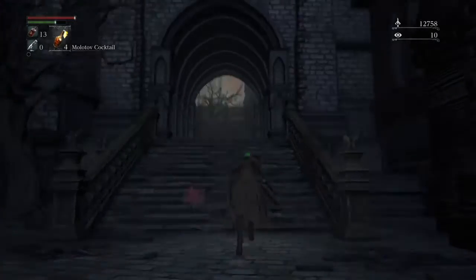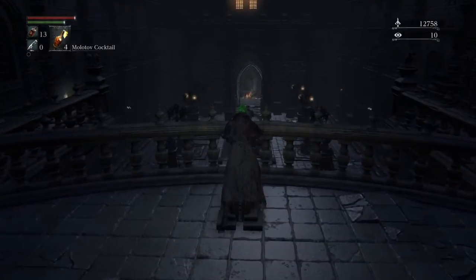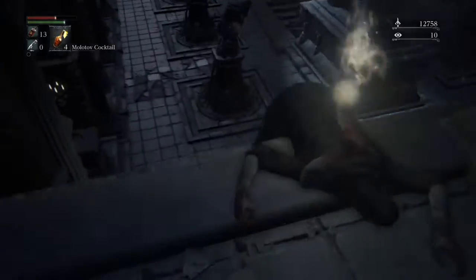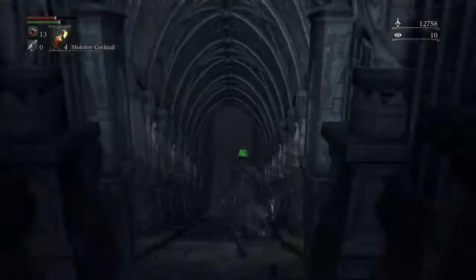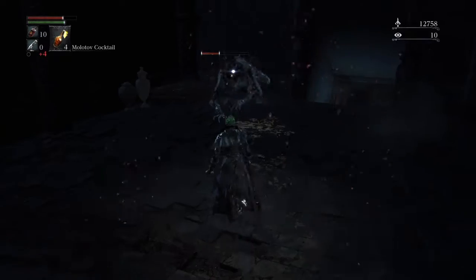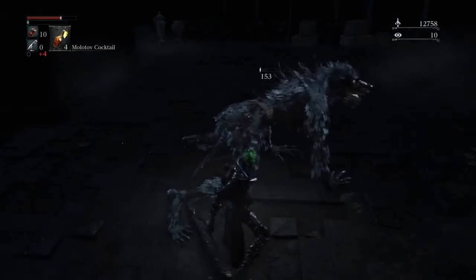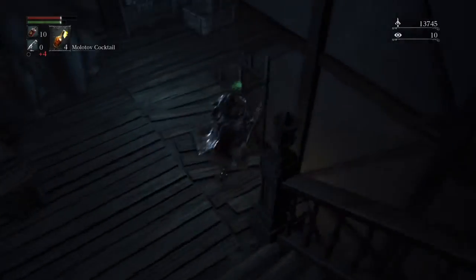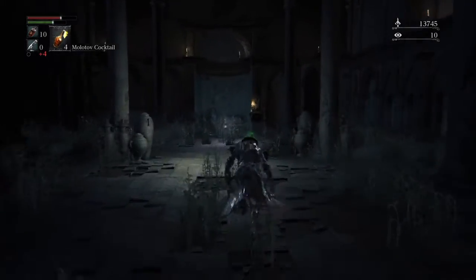Take a left, go up the stairs. Take a right, use this — which will open the Doodum Stone over there. Just climb down and go through, then keep going down until you reach the checkpoint. This is right before Old Yharnam.